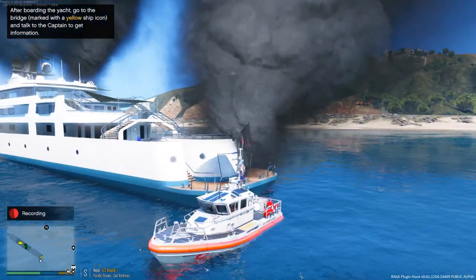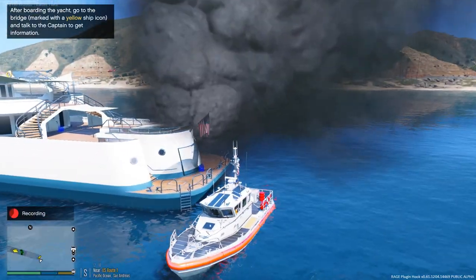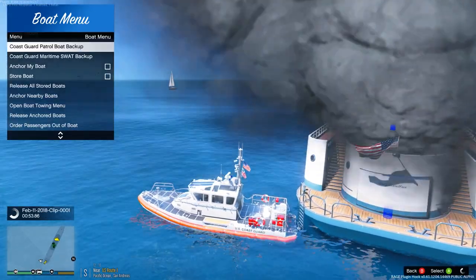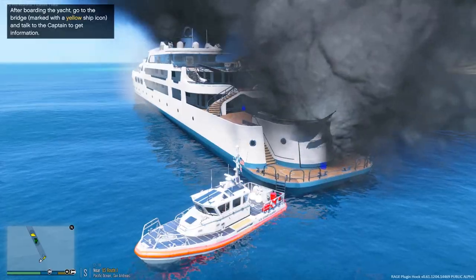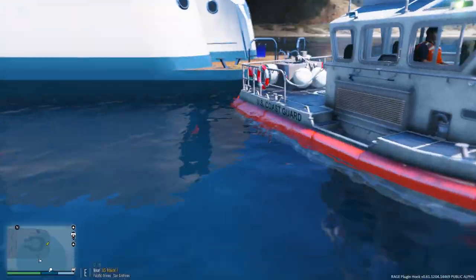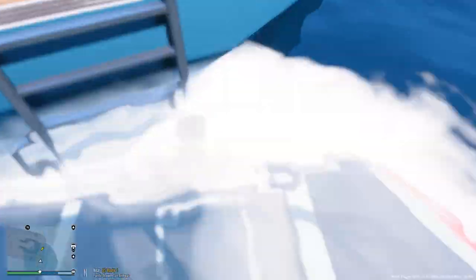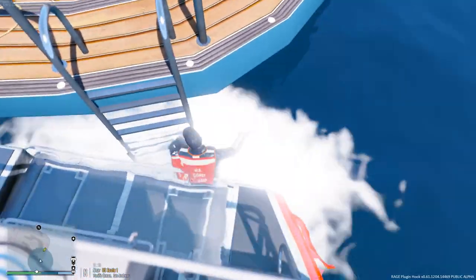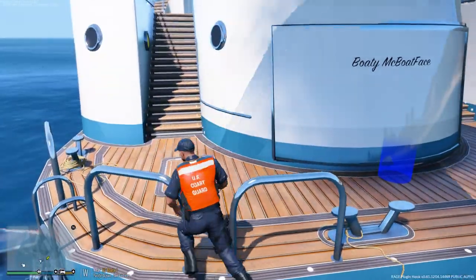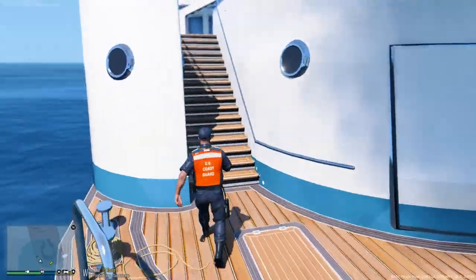Alright, we're arriving on scene with a heavy smoke condition. We definitely need some backup out here. Wow, this thing is really on fire. I'm gonna try to get a little closer. The fire seems to be coming from the engine room. Let's park up next to it — we got to talk to the captain first. I hear that alarm going off. I'm going to anchor our boat so it doesn't move. My partner will stay here in case we need to move the boat. I'm going to make entry onto the yacht — and I fall into the water again, no matter how hard I try.